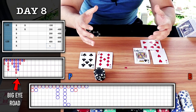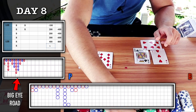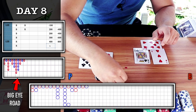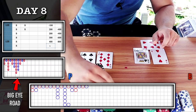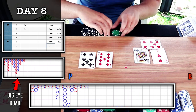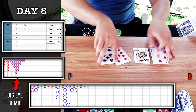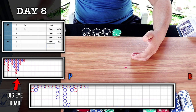We have recovered and are in profit $125. That was an $800 win. Just like that — recovered, in profit $125. We can go back to stage one with $25 bets.